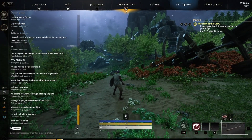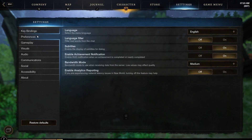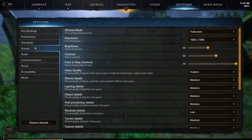Opening up, you can find the settings on this top tab whenever you press escape, and we'll first start out at preferences. The first thing I would recommend doing is turning off enable analytics reporting, because this is actually going to help you with your latency. So I would definitely turn this off if you're having issues with that.